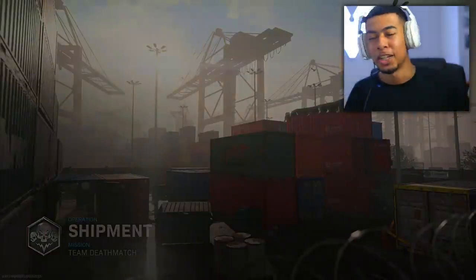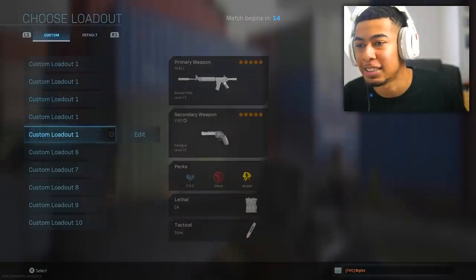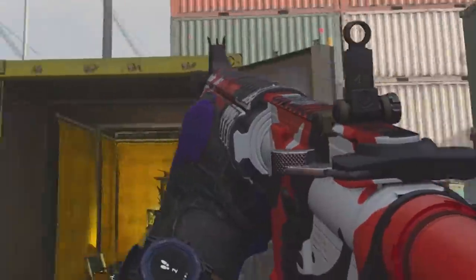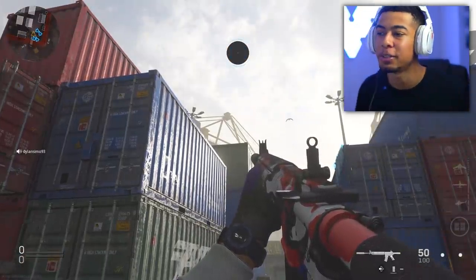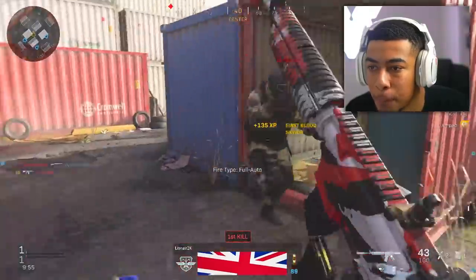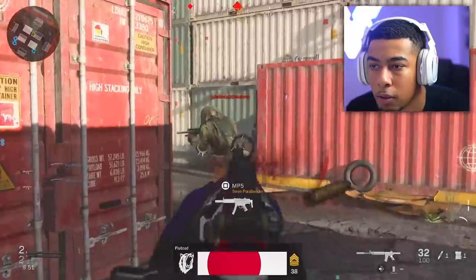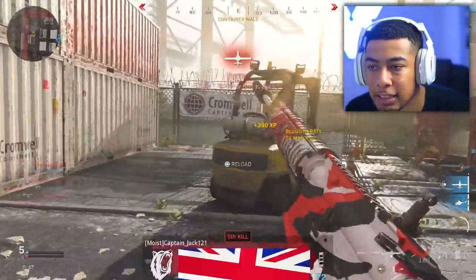We're going to try the FaZe one out because I know a lot of you will be wanting to see how this one looks. Wait, let it load in — it looks cool, but I definitely think the other one looks better. That first Toronto one pops out a lot more. If you like red you will love this FaZe one for sure, but in my opinion the purple Toronto one is the best one.